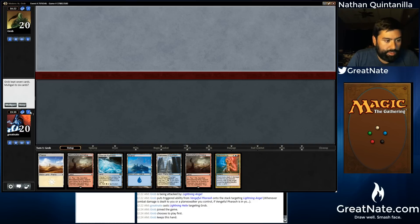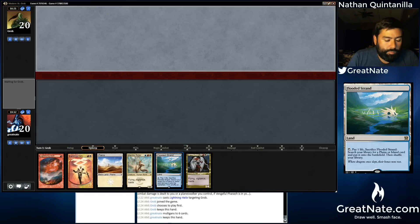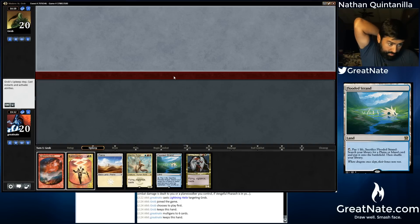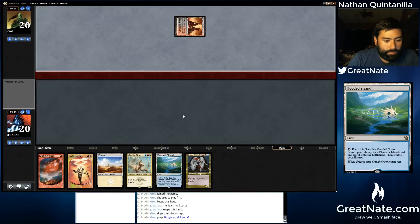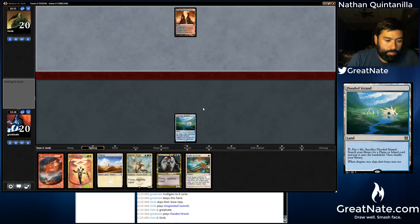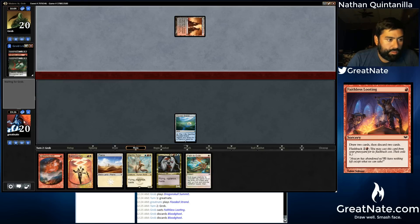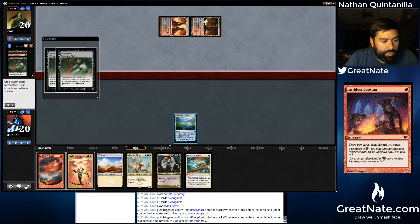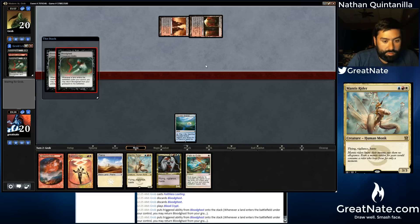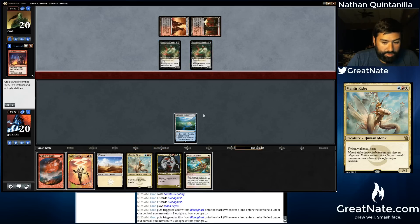Oh my god, this hand. We can do better than this. That's better. Got to find a third land. Not a third land. We're still going to fetch, we get another draw step. Faithless Looting — that's no good, that puts things in the graveyard. Rest in Peace — that would have been fantastic. We're already getting the triggers from Bloodghast. We'll probably end up pathing one of these Bloodghasts. That's kind of why we left them in.